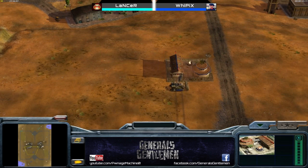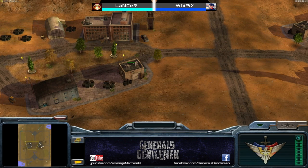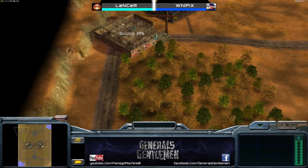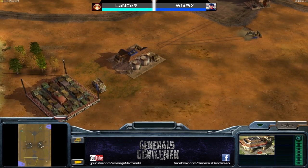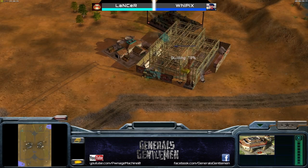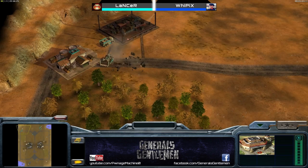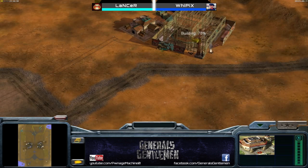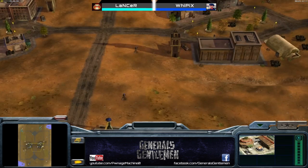He might go for a forward supply, which is actually very effective — you can defend with garrisons, back-expand to the third, and have it rolling early. But it can be very hard to defend. We do see a war factory going up from Lancer at the top right — maybe a double factory. In the middle we have a war factory and barracks combo. Whipix is going to take control of that middle with the garrisons.